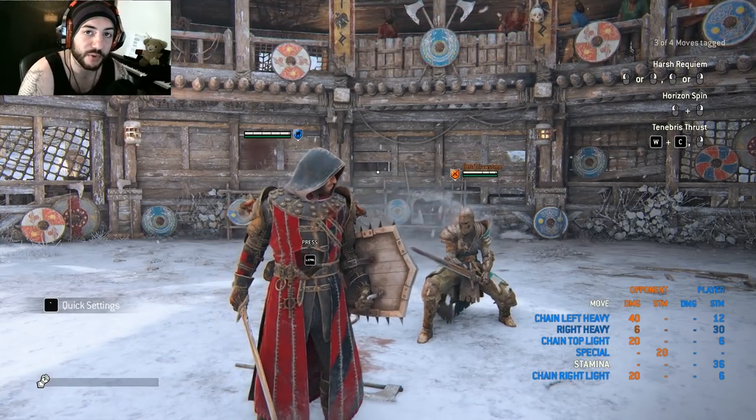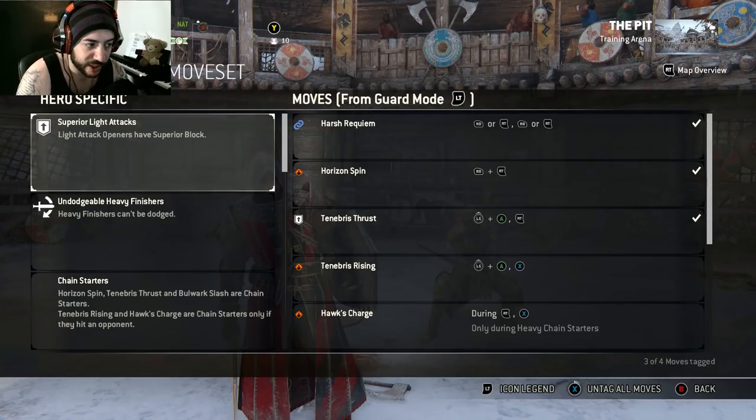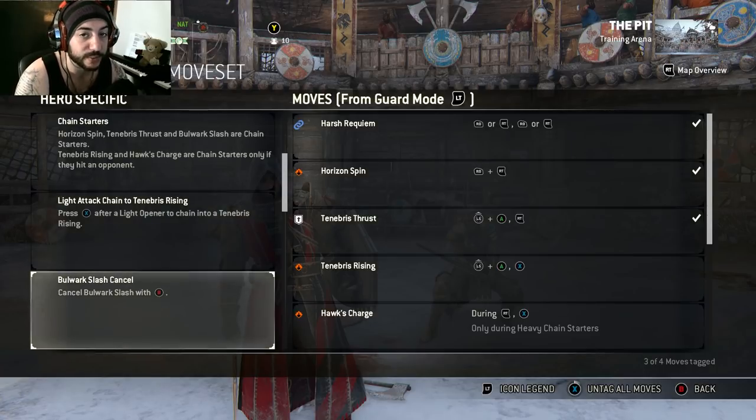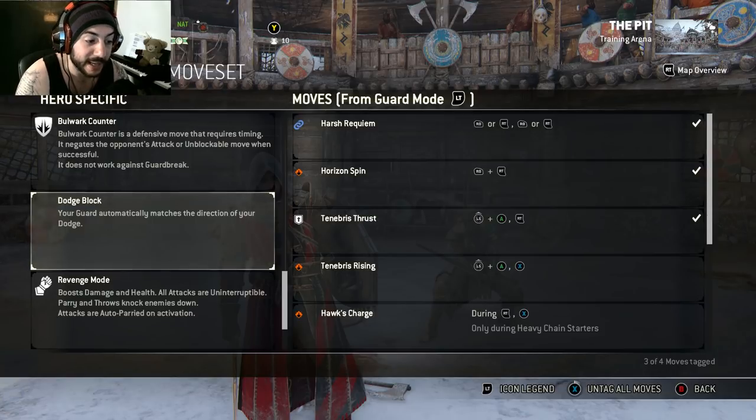First, let's take a look at his moveset. A few things to keep in mind: his superior light attacks have superior block on the openers, he has undodgeable heavy finishes, a bunch of chain starters, and his light attacks can lead into the bash. He also has an awesome bulwark stance with a cancel, allowing his flip move that crushes everything, plus a faintable heavy unblockable.